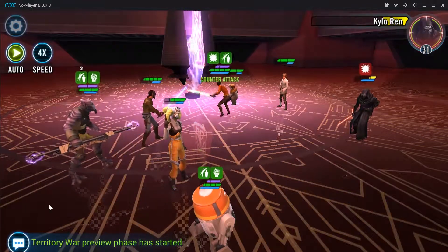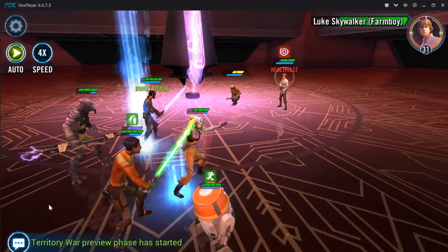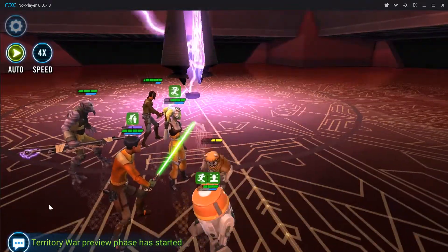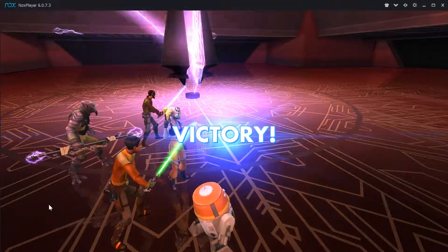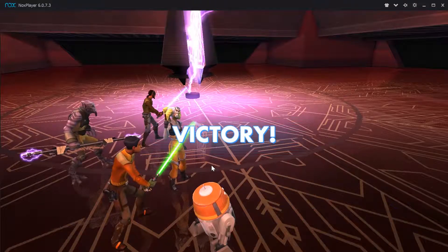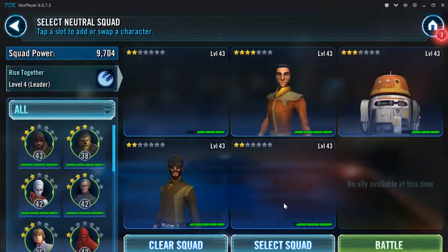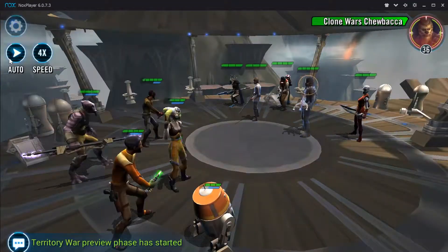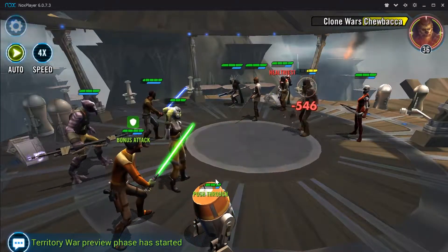There are a couple other reasons I like the Phoenix Squad. They are excellent in terms of the ships they use later in the game. You get the Ghost and the Phantom — both are incredibly powerful, and they are piloted by the Phoenix Squad. In Star Wars Galaxy of Heroes, the characters who pilot the ships directly power the ships, so having your Phoenix Squad stronger is going to make your Ghost and Phantom stronger. This is going to help you in the late game.